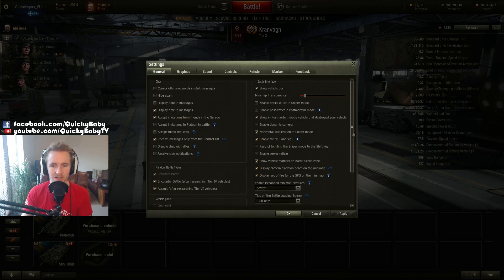Now onto the really important stuff: you can enable or disable the optics effect inside your sniper mode here. I like to disable it because I feel it just clutters the interface and you really don't need that extra confusion. There is also an option to use a dynamic camera, which adds some feedback and shake to the screen whenever you fire a shot. I personally like to have this disabled, apart from when I'm watching replays to make them look cool.